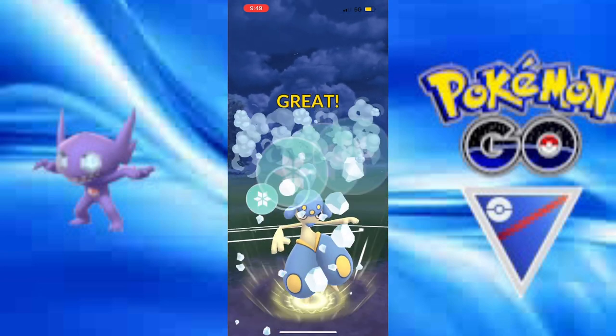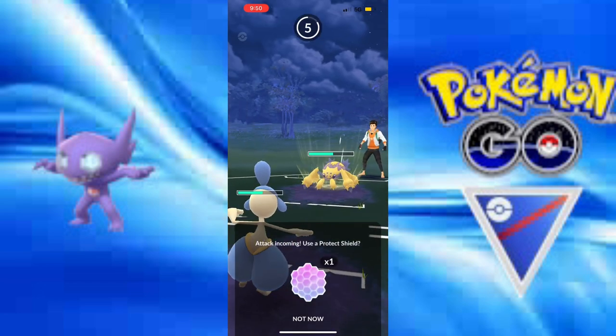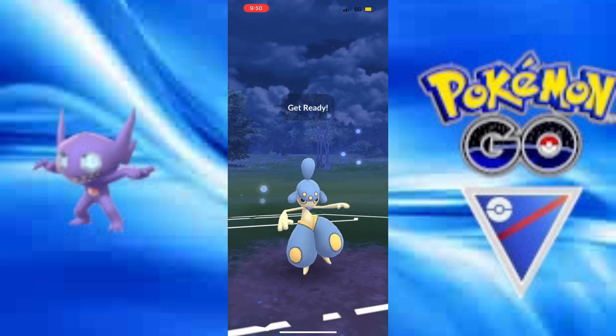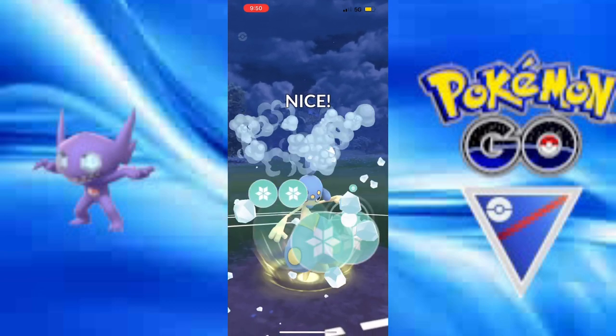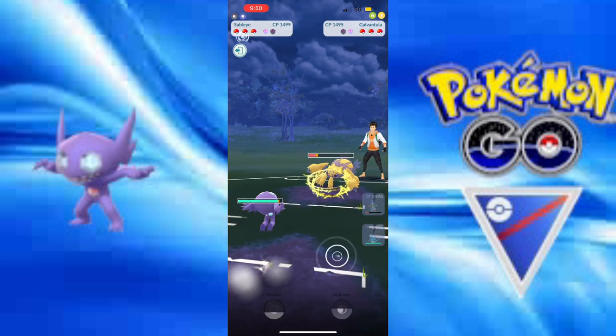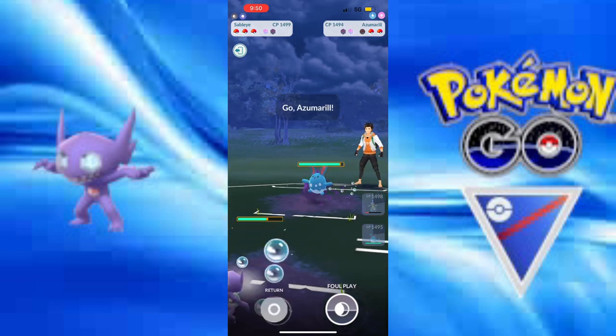Just going to go for the Ice Punch. Attack drops, so they're definitely not going to shield — oh, they did shield. Interesting. Lunge doesn't take me out, but they're definitely not going to shield this Ice Punch. Sableye comes in and gets a farm down. Let's go! I needed that.